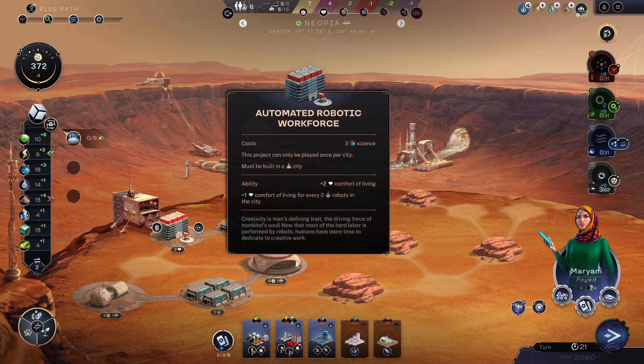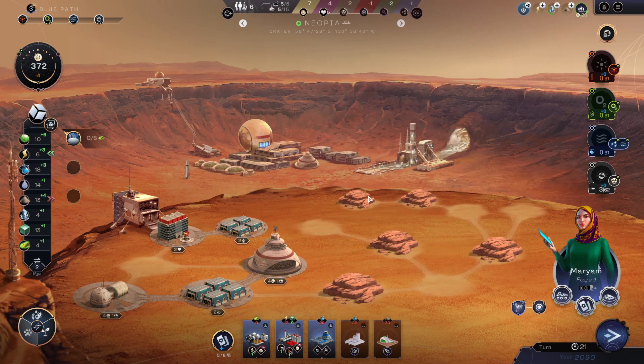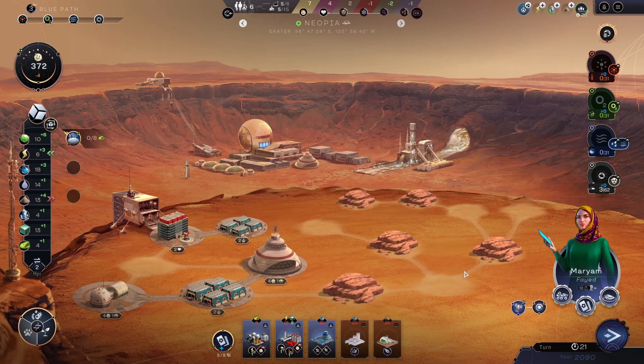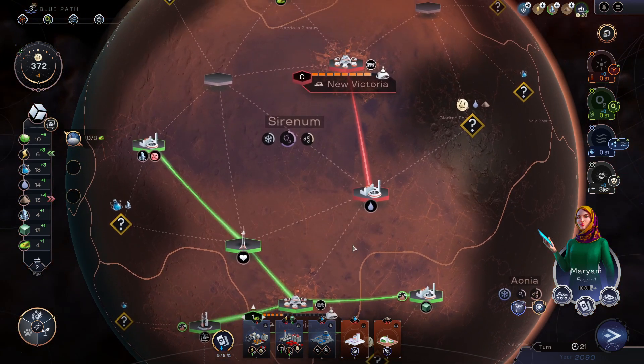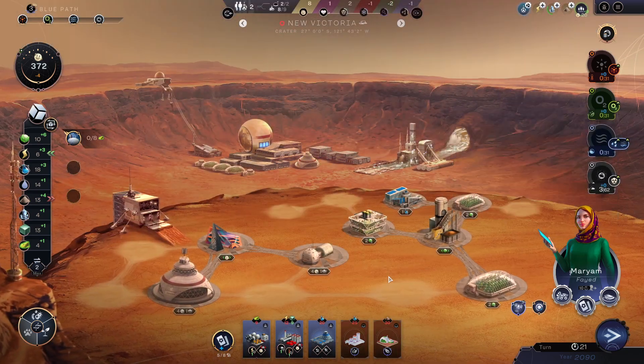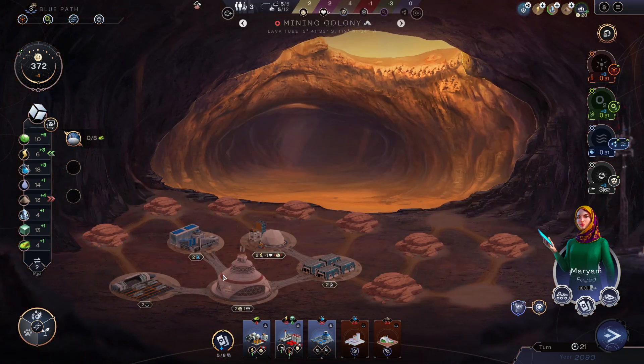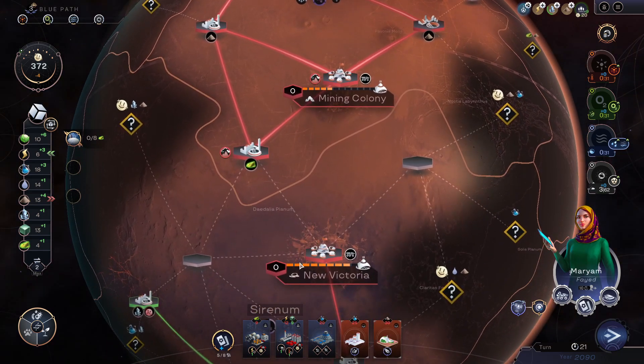This city has an automated robotic workforce. I'm going to have this city just have population and robots. But there's no more room here, though. Like, we would need to remove this and I'm really short on power. I can plop one down here maybe. This one's also... either way, I'm going to need to remove some rocks.